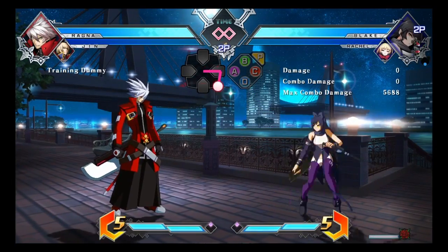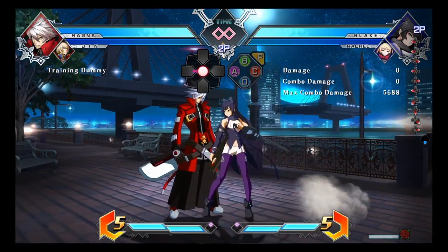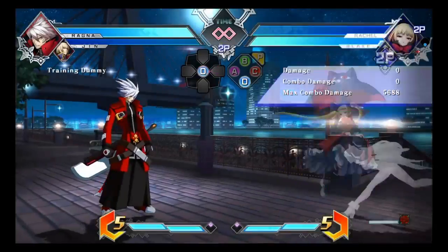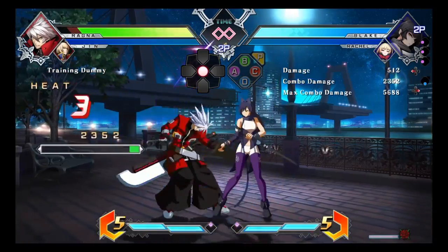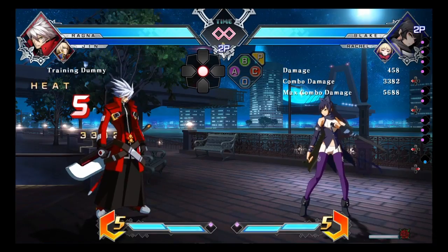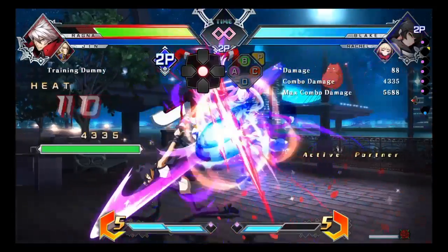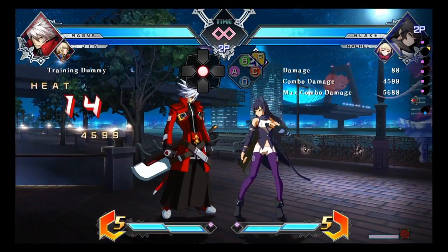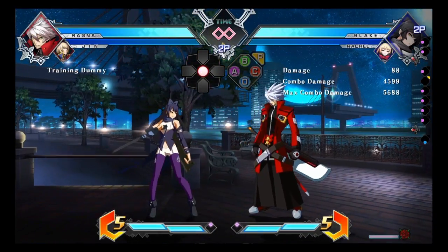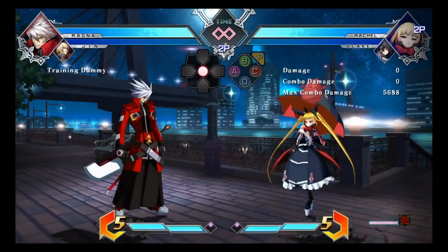Her bread and butter — her bread and butter smart combo into Rachel air combo. On her fourth hit of her smart combo, that's when you call Rachel's assist. It's the smart combo, and Blake will be right there next to the opponent, able to jump in and do AA, then jump down to AA. So it will look like this.